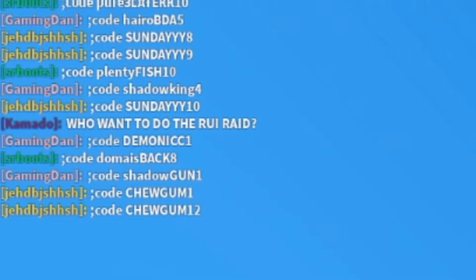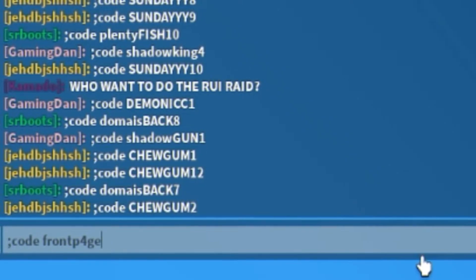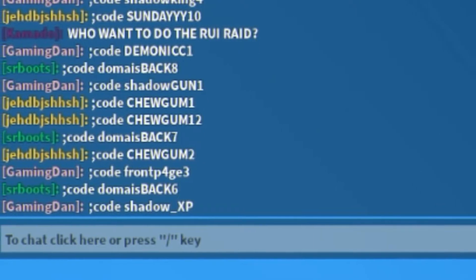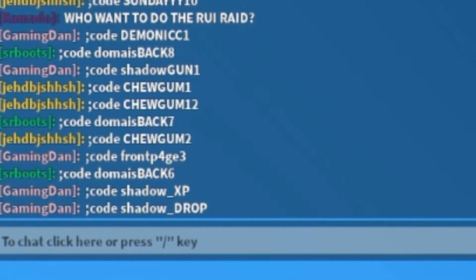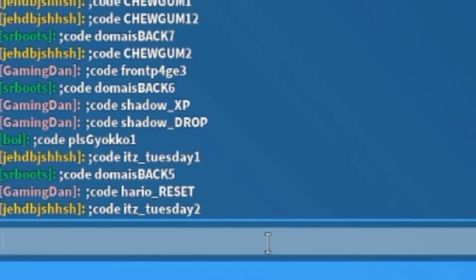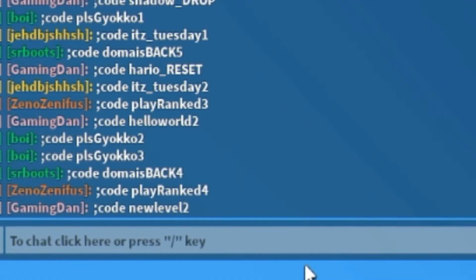Next we have front_page1 — make sure you spell out the word 'page', and this one also goes up to five. Then we have shadow_xp — use the capitals like shown. Feel free to pause the video if I'm going too fast. After that we have shadow_drop. Then redeem hario_reset, and also hello_world1 and hello_world2. Finally, new_level1 and new_level2 will both work.